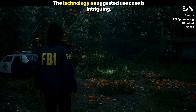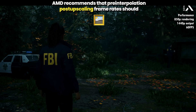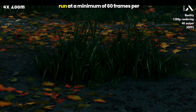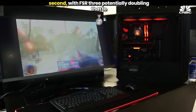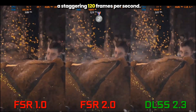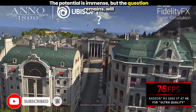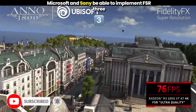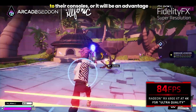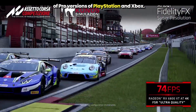The technology's suggested use case is intriguing. AMD recommends that pre-interpolation, post-upscaling frame rates should run at a minimum of 60 frames per second, with FSR 3 potentially doubling that to a staggering 120 frames per second. The potential is immense, but the question remains: will Microsoft and Sony be able to implement FSR 3 on their consoles, or will it be an advantage exclusive to pro versions of PlayStation and Xbox?